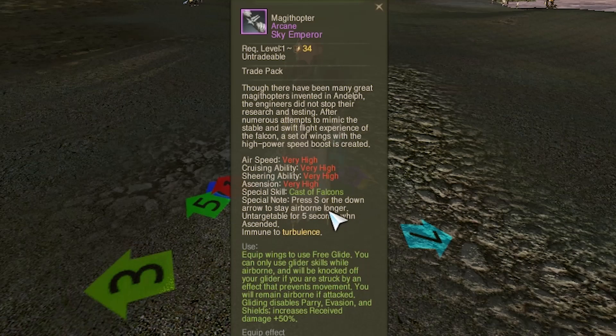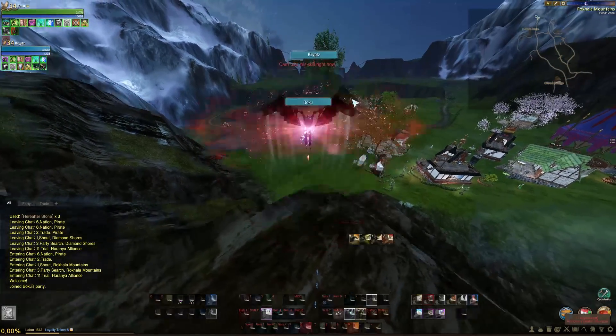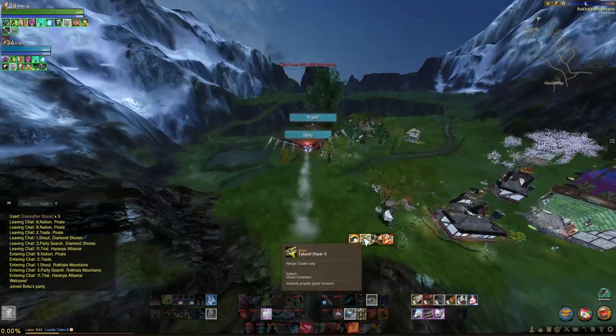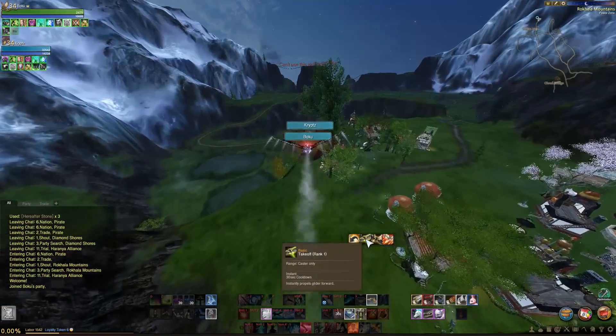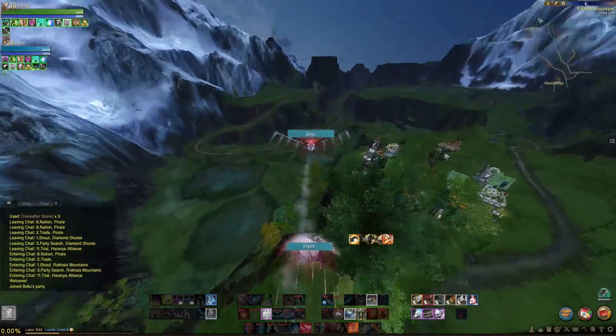There should be a list of the required gliders on the forums, so as long as you look up Sky Emperor, I'm sure you'll find that. You'll see the first skill here in just a second. It is an upward boost — the highest boost I've seen out of any wings or any glider so far.